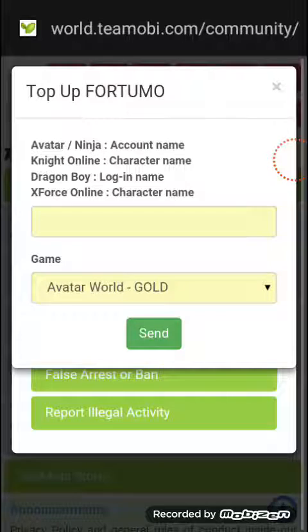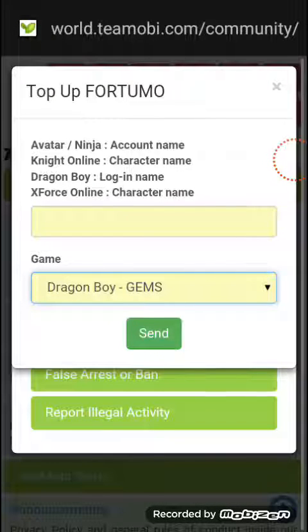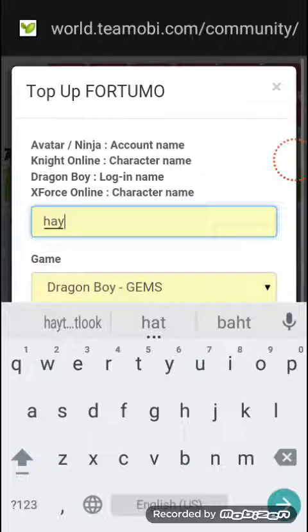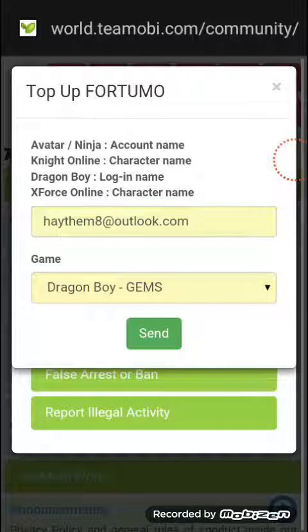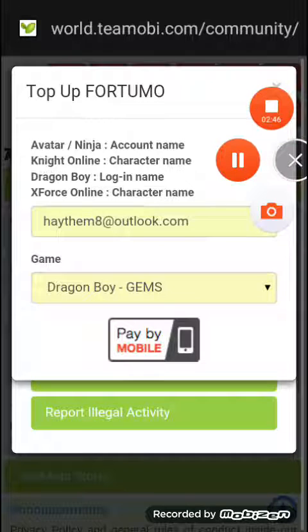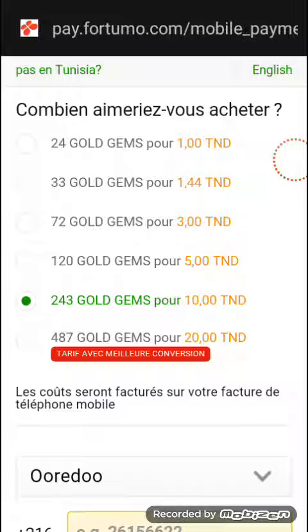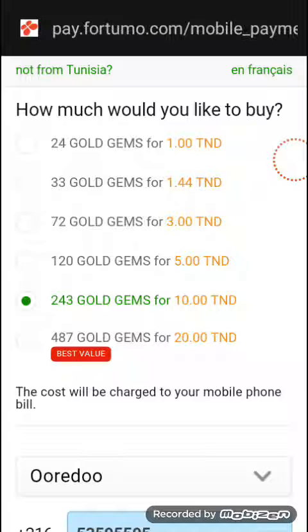Press 'Top-Up Account.' You can see here you can choose the game — it's Dragon Boy — and we need gems. Then write your address. It's not my real address but something I use. Just press confirm and then press 'Pay by Mobile.'